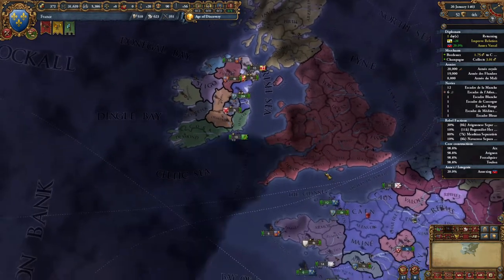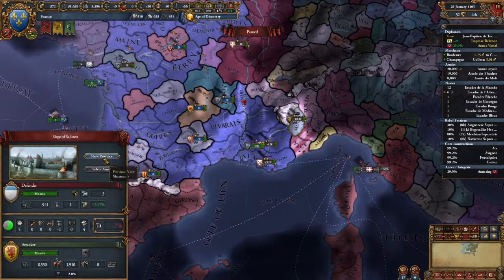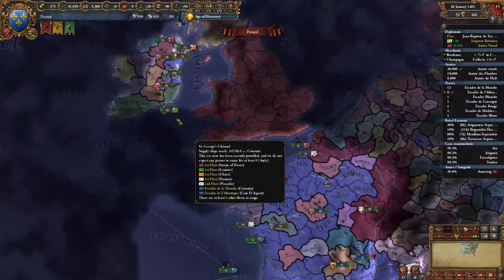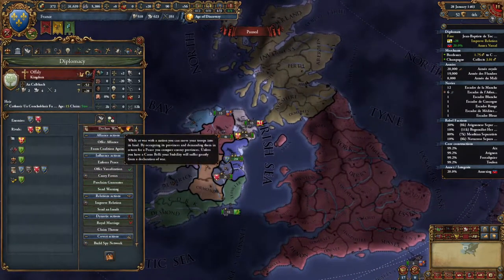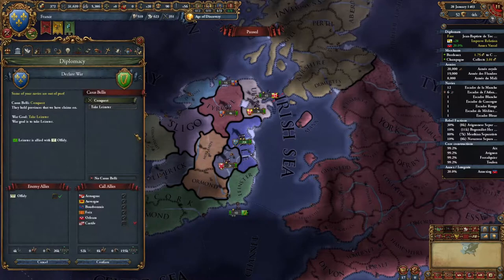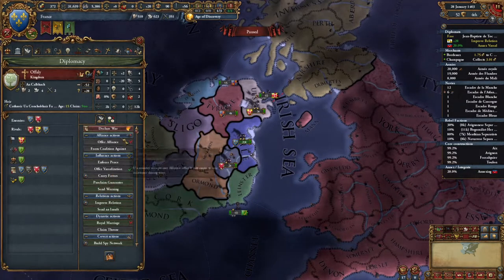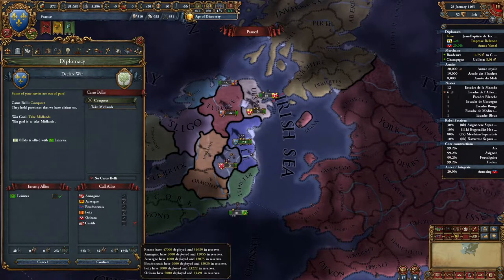Who did we want to butter up? Saluzo — we want to butter up Saluzo, the founder of the Renaissance. We want them to share their wisdom with us by being friendly to them. Let's attack Offaly. If we attack Leinster, Offaly will join. They only have 4,000 total troops.